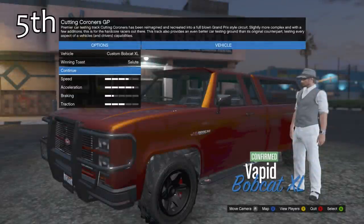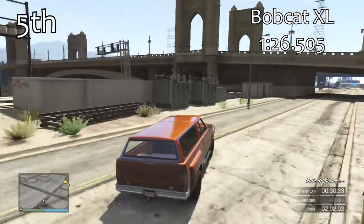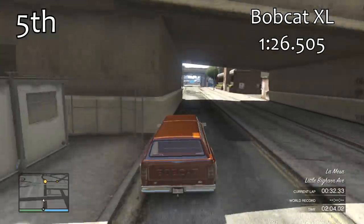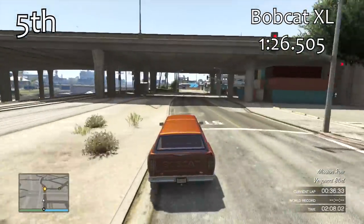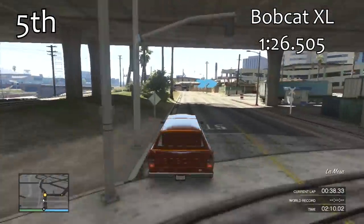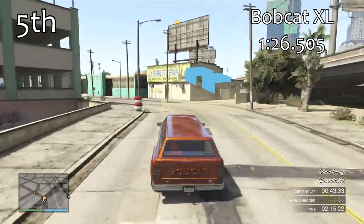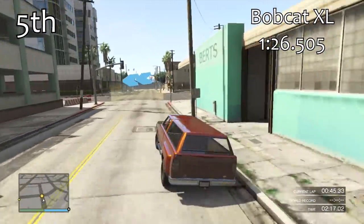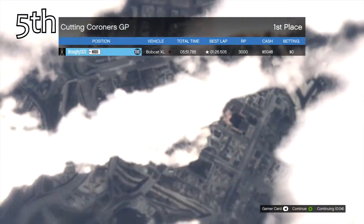Now let's get into the top 5, which are all upgraded. In 5th place is the Bobcat XL, which gets a lap time of 1 minute 26.5 — so not all that much better than the non-upgradeable Clown van, but still slightly quicker. The Bobcat is very, very heavy, very hard to get around corners, and you can really feel the difficulty in the steering. Having said that, it does get a better lap time than most of the stock vans we've seen.